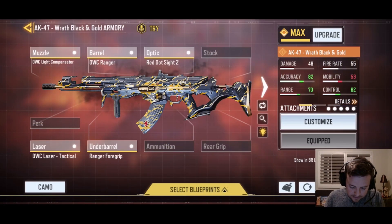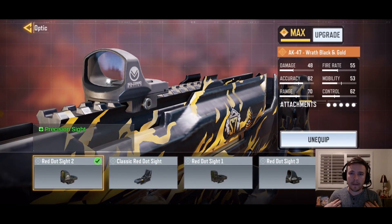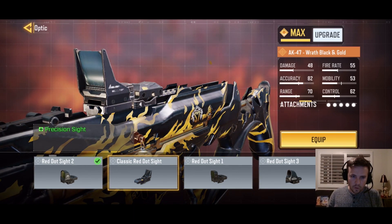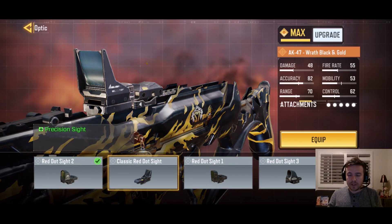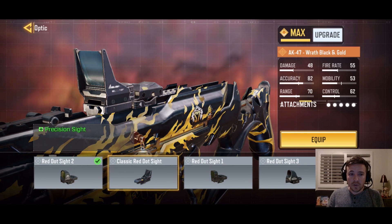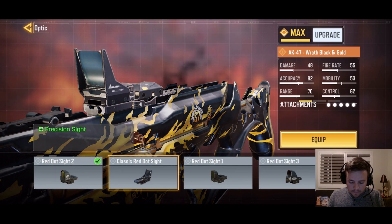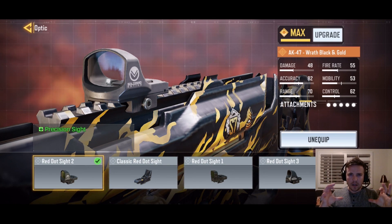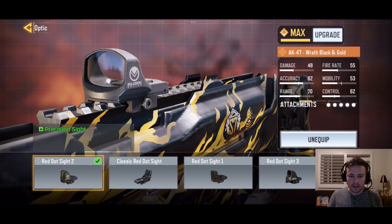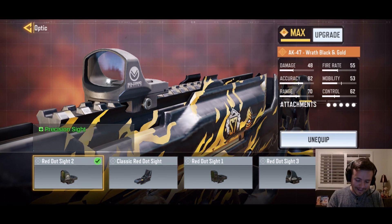Last but not least is the optic. I like having a scope to zoom in a bit more, especially for long range shots. I first used the classic red dot, which was one of my personal favorites — shoutout to my boy Wick, I was watching him play before I switched. The classic red dot is great — simple with a nice little red dot. The Red Dot Sight 2 is also good; I tried it watching Wick play and I really liked it.